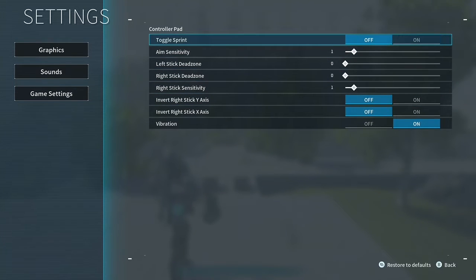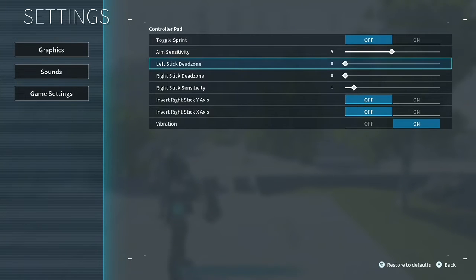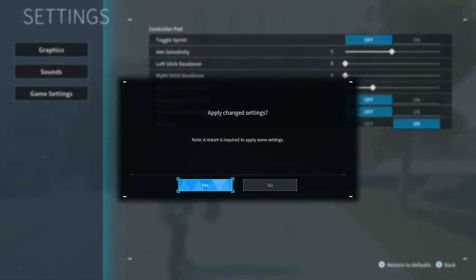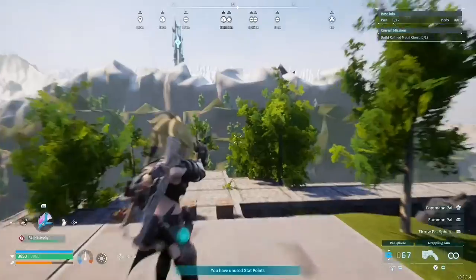There are a couple of important settings under the game settings tab. Toggling sprint — you may want to hold it instead of having to remember whether it's toggled. Aim sensitivity is going to be when we're pressing the trigger on Xbox to aim, and the right stick sensitivity is going to be when we're just using the right stick to look around. Adjusting these, you might want to be careful about turning them up too high, but the default settings seemed kind of low, so this is something I really wanted to do from the beginning. It just enables me to look left and right, and up and down, just a little bit faster.